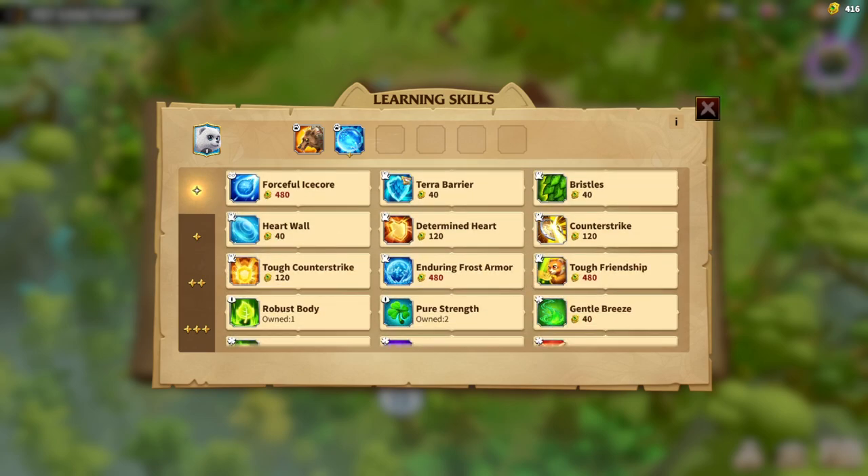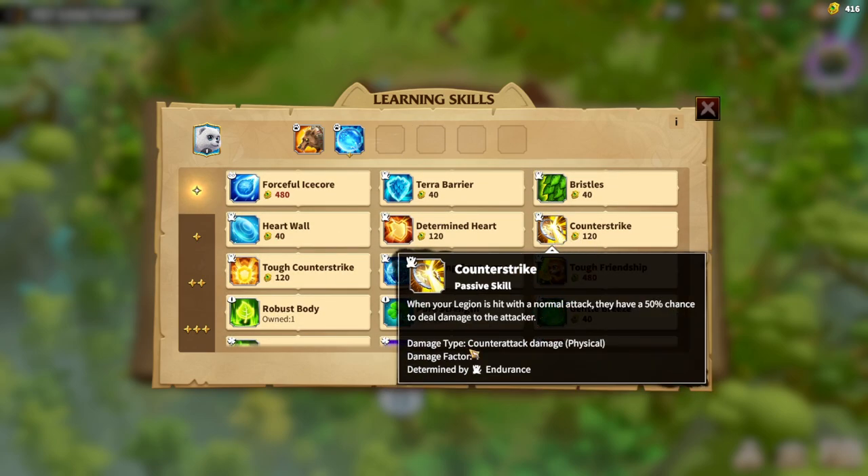The second way of playing Frostbear is purely counter-strike. As you know, Madeline is a great hero for infantry because she has a counter-attack skill, and this counter-attack skill does a lot of damage. Imagine T5 Madeline with a lot of counter-strike — it's really bad if you're going to hit her. Frostbear supports this because it can be used on Madeline. Counter-strike is essentially the same thing as Madeline's skill, but having it on your pet creates a synergy. Whenever your legion is hit with a normal attack, there is a 50% chance to deal damage back to the attacker.